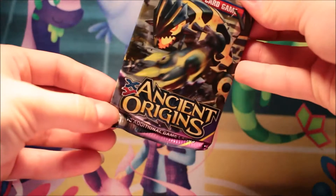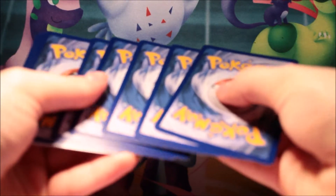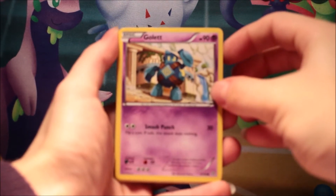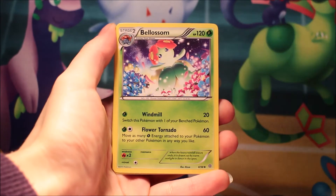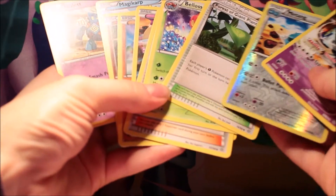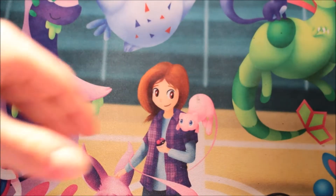Okay, so we're on to the older packs now — we've got an Ancient Origins here. I think my favourite card from Ancient Origins would be the Steven full-art, which I do already have. Maybe I wouldn't say no to a second one. So — Ralts, Wurmple, Voltorb, Ace Trainer, Vileplume, Forest of Giant Plants, Metang, and Golurk. I almost felt like we got the other Golurk as well, but I think that's a rare, so we'd have to be unlucky. So we've got Golurk and Golurk.